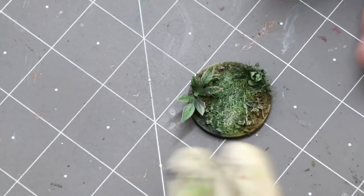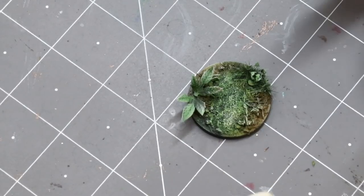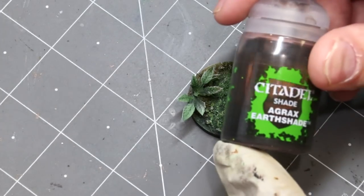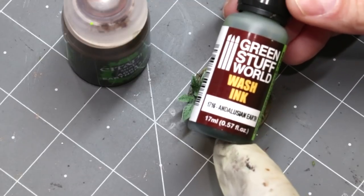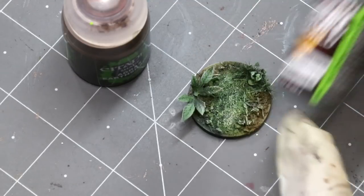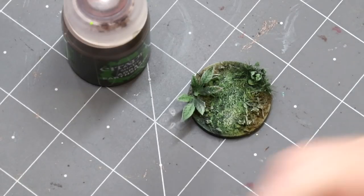So there we go — got some nice variation. Once again we could stop if we wanted, but we're not going to. Instead, we're going to get out our friends Agrax Earthshade and some kind of green wash. In this case I'm going to use Andalusian Earth from Green Stuff World. You can also use your traditional Athonian Camo Shade or anything like that — they'll all work; it's whatever you like.